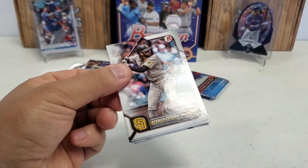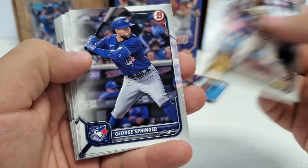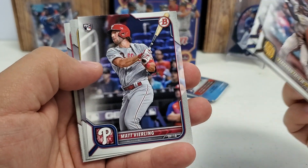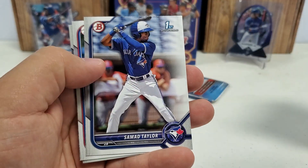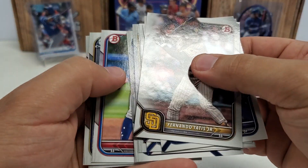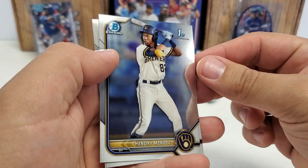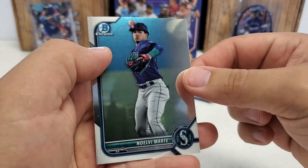Pack number three — Mr. Tatis right off the bat there. George Springer, Carlos Witt Merrifield, Matt Verlander rookie, Hendry Mendez first paper, Taylor first paper, Wilman Diaz — and our Chromes: Hendry Mendez first, Spellman Chrome, and Noel V. Marte Prospect Chrome.